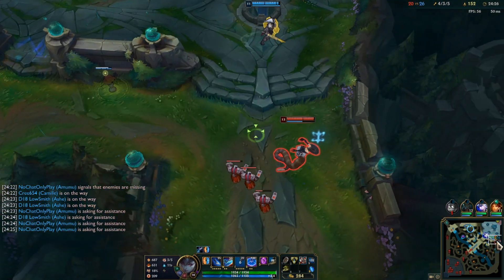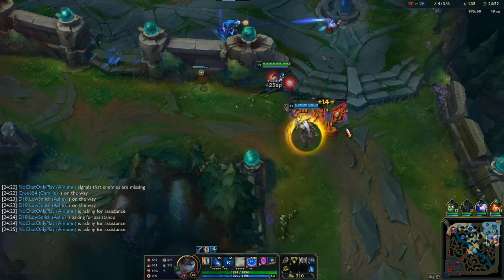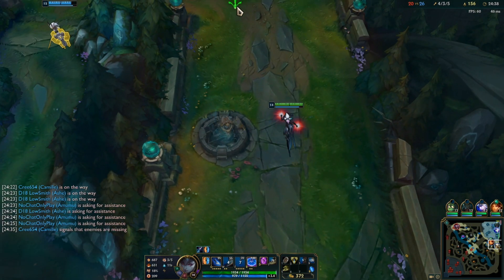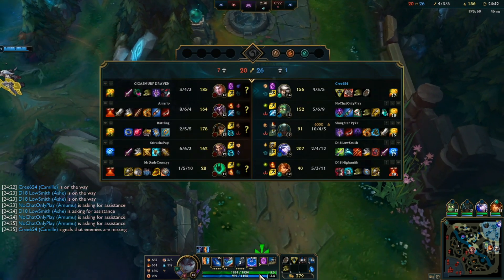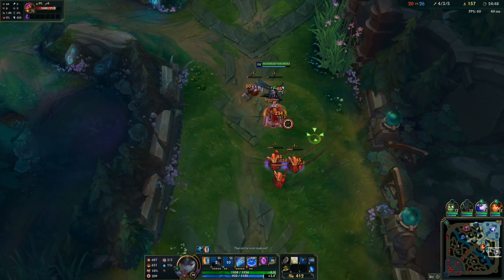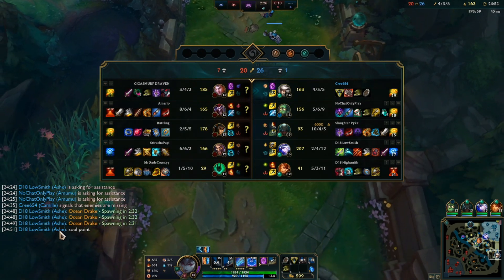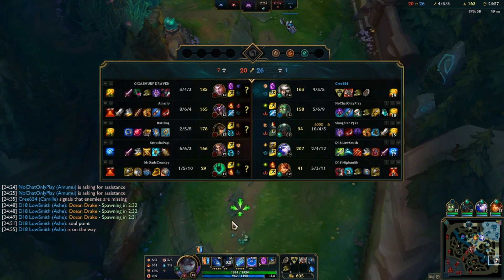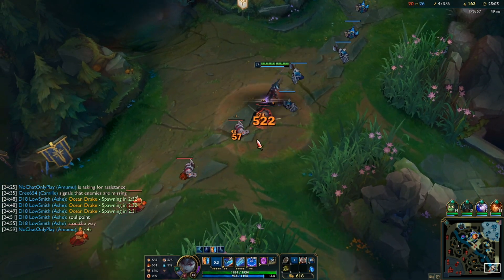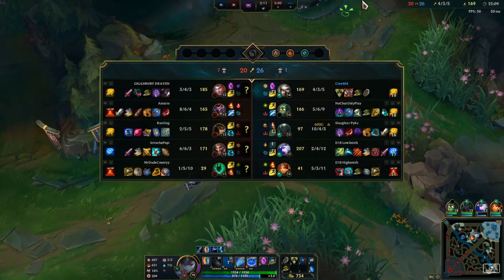We're gonna have Amumu with us which is perfectly fine — we actually don't need Pyke for this. Ravenous Hydra here — I'm going to walk down and see if I can find them. They're actually not there. Let's shove bot lane out. One away for Drake — that's definitely gonna be our win condition: dragon soul. We could go for Baron anytime soon, but honestly it's not worth the risk. Like Ash said — soul points — it's very important that we actually play towards this soul and not Baron. Baron will help us close out the game but it's not what we need right now. The enemy team has the majority of towers — 7 to our 1.